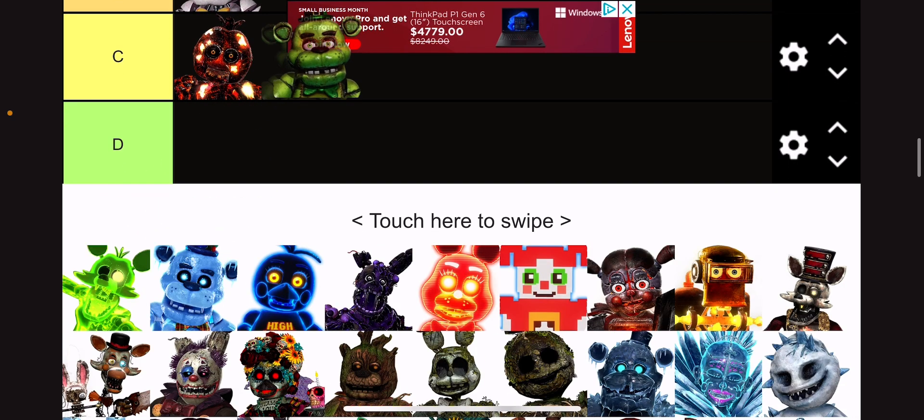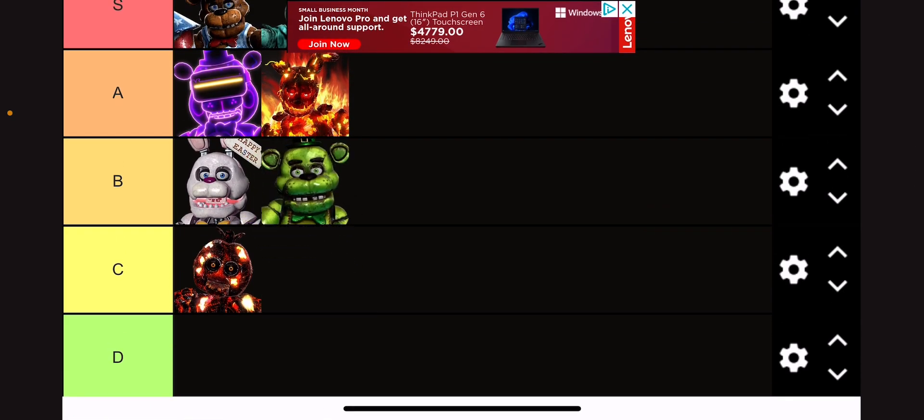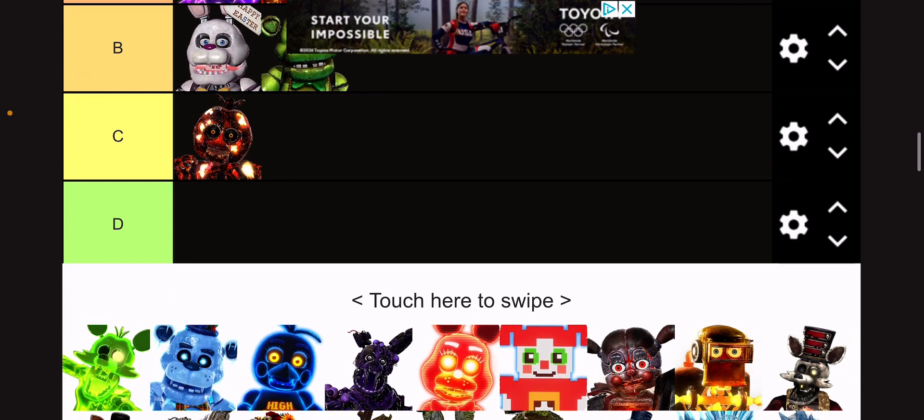Shamrock Freddy — this may be a bit of a weird pick, but I'll put him in B tier because it's an okay design. It's just a green Freddy with gold. It does match the St. Patrick's Day theme, so I won't judge it too much.